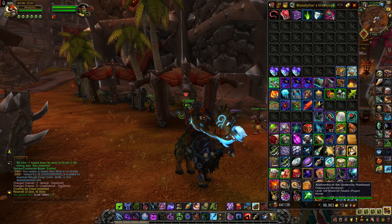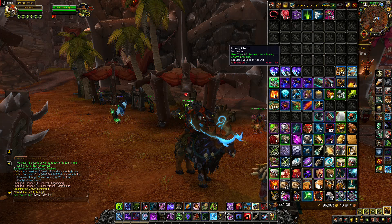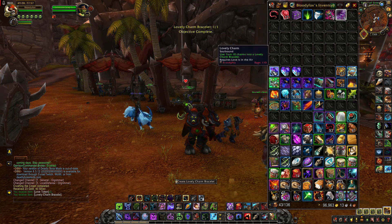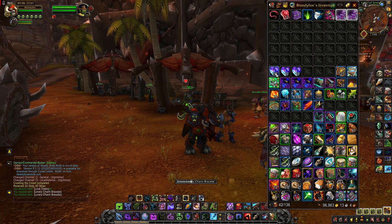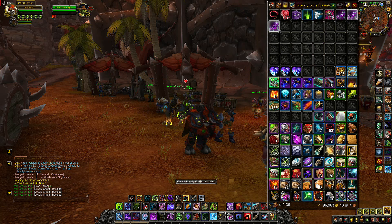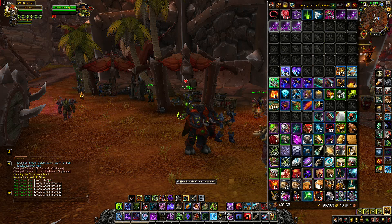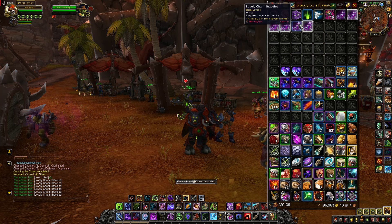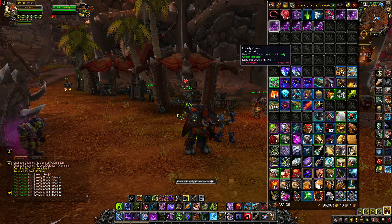After doing those two world quests and one normal dungeon, I managed to get 120 lovely charms, which will give me 12 Lovely Charm Bracelets. You can exchange your bracelets for Love Tokens. Let's make them fast. And you can buy a mount or toy. As you can see, these bracelets require one slot in your bags.